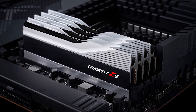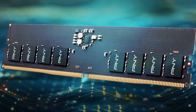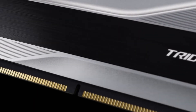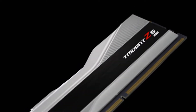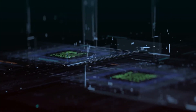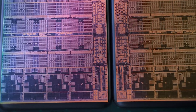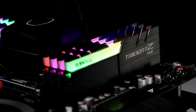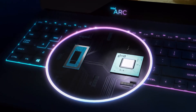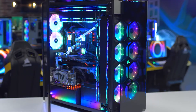DDR5 memory isn't commercially accessible yet, despite the fact that the first DDR5 has been released. There is usually a time lag between when a new version of RAM is produced and when it officially launches, and then further lag before it becomes mainstream. At the moment, CPU compatibility is key. AMD's newest Zen 3 CPUs only support DDR4 memory, and DDR5 support won't be added until Zen 4 CPUs are released, slated for 2022. Intel's Rocket Lake CPUs are still using DDR4, but upcoming Alder Lake CPUs, releasing in the second half of this year, will support DDR5.